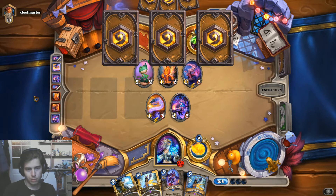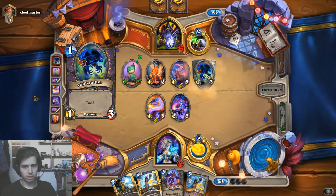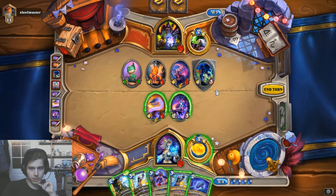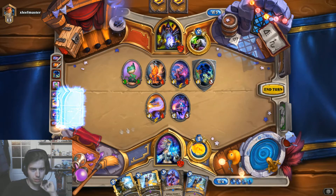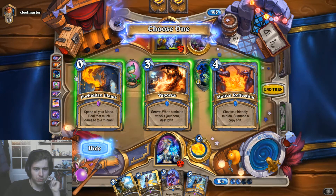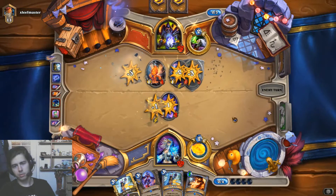If we draw the Ice Block with the Arcanologist in hand, it's going to be bad. I think I can deal pretty well with his board state at this moment. So we're going to Glyph and Frostbolt this — but we Glyph first, because we could get something else. Molten Reflection is useless. Forbidden Flame I don't like at all. Let's just pick the Vaporize here. Trade here, trade here, trade here. Easy peasy.